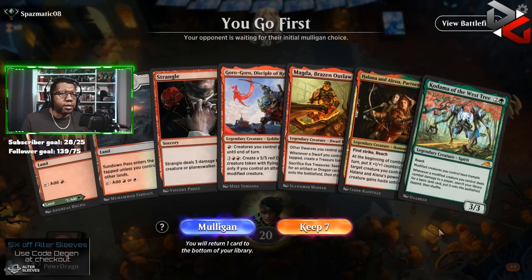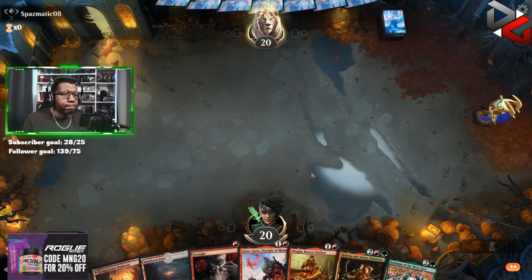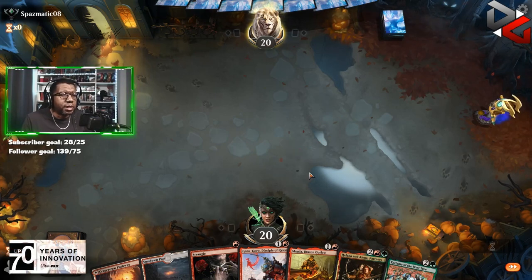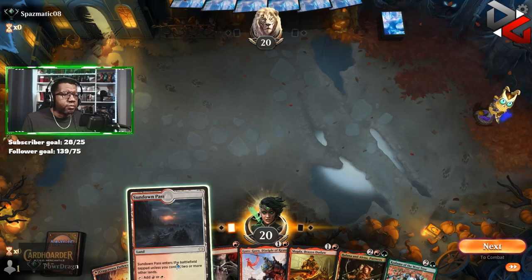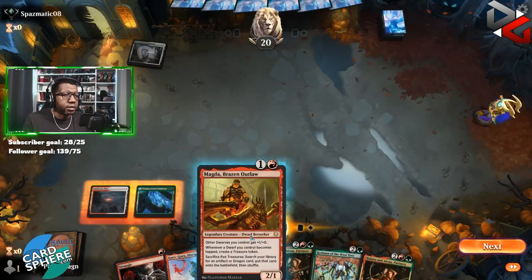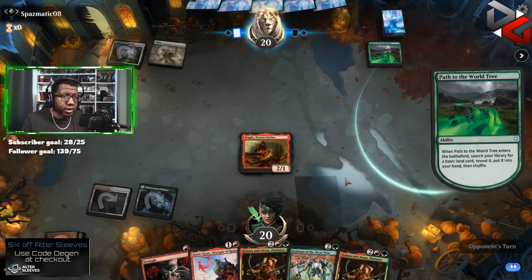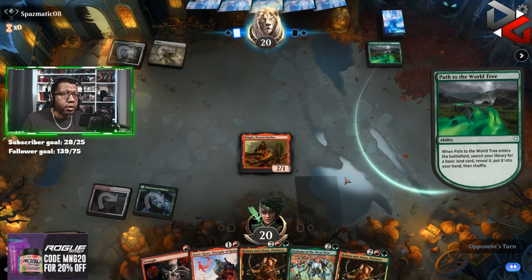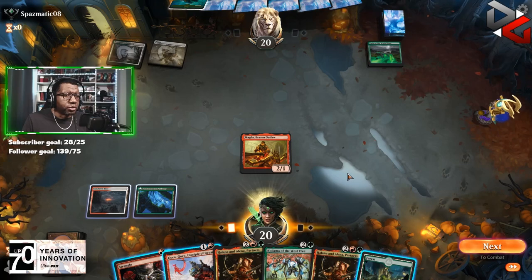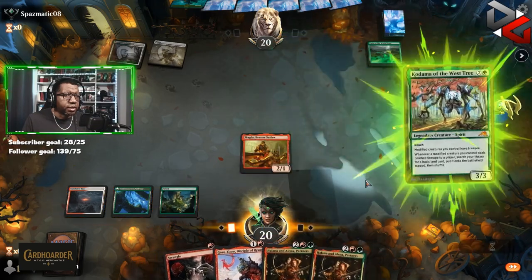We've got all of our colors technically. We do have a way to kill the opponent's first creatures, so we could open with Magda, get rid of something... don't really get any trickery with Kodama. Okay, this isn't a bad start. If we can find a land here we can kill something, attack, and play something. Oh, we don't even have to kill anything here, so that's kind of nice. I'm always worried when I see people play Path to the World Tree because usually they're doing something way out of bounds — nobody just plays that casually.